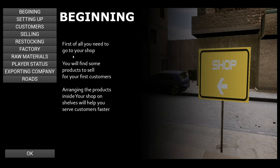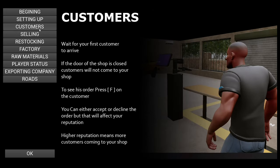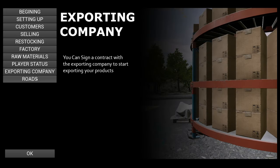There are text tutorials telling you what to do. First of all, you need to go to your shop — you'll find some products to sell to your first customers. Arranging products on shelves helps serve customers faster. Inside the shop, press I to open your inventory and place furniture. You can buy more furniture from the furniture shop on the map. If the door is closed, customers won't come. Press F on the customer to see their order — you can accept or decline, but that affects your reputation.